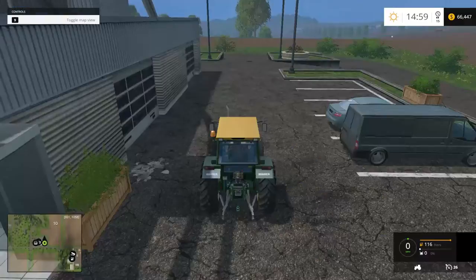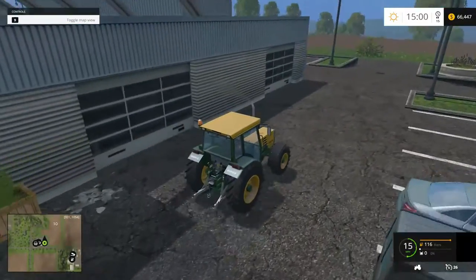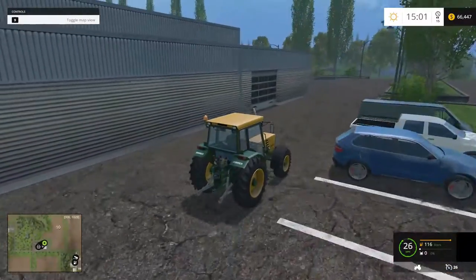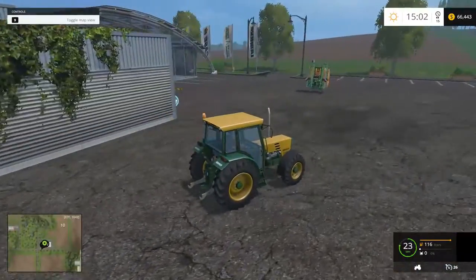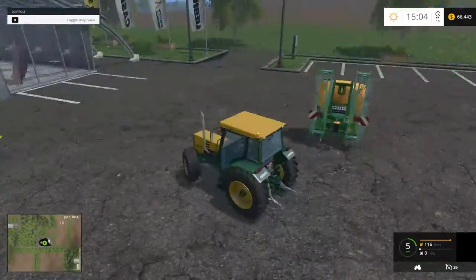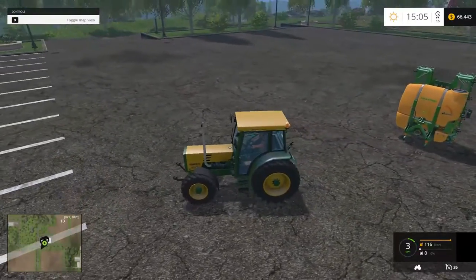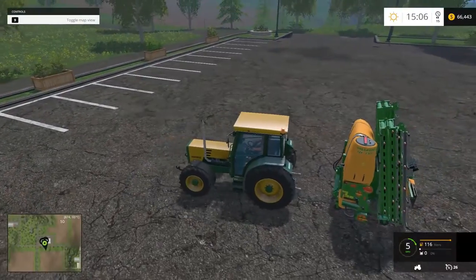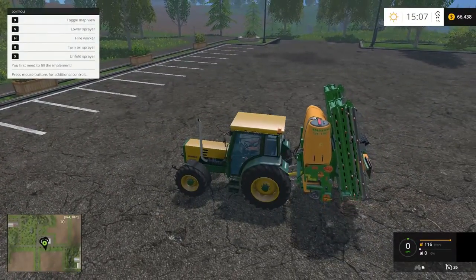Alright, here we go — grab the tractor, go get our sprayer. Oh, I forgot to get my weight, I forgot the counterweight. I should have grabbed a counterweight back at the farm because this is going to cause problems. It's 3:03 right now, a couple more hours. I also forgot to fill the seeder with seed, so that'll be a fun trip back.